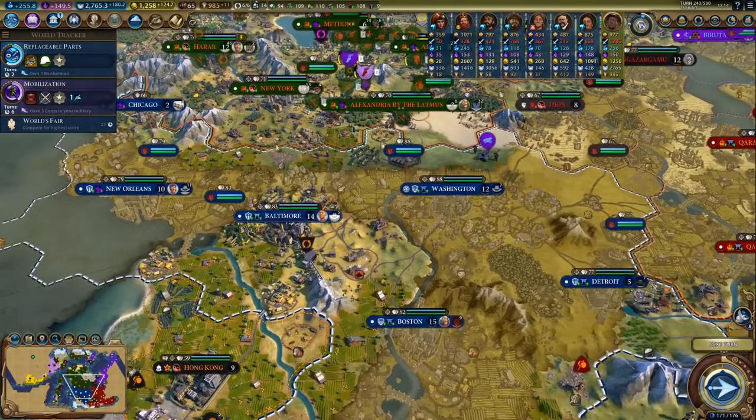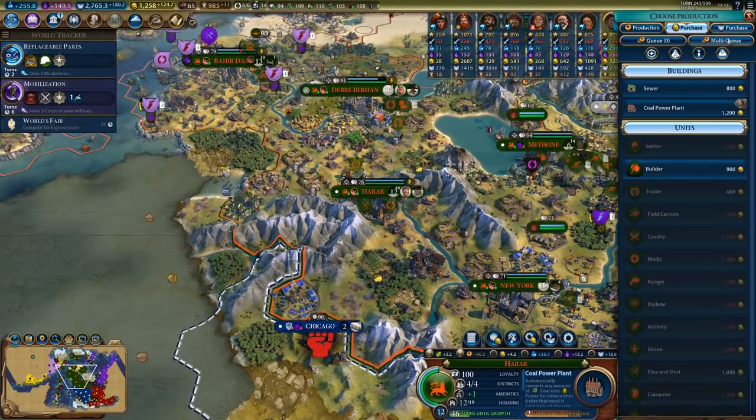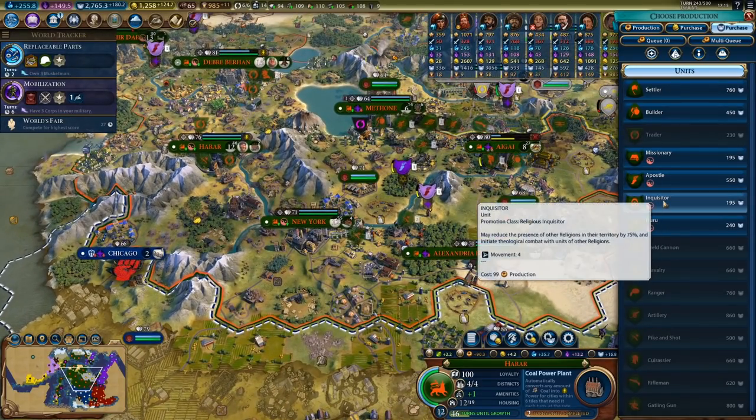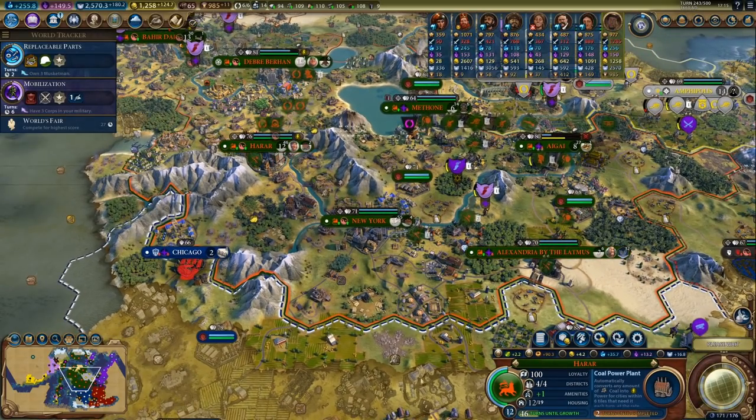I could also spread my religion a little bit more. I've got almost 3000 faith. Let's just grab an inquisitor to convert my own cities back first, and then we can grab an apostle still.